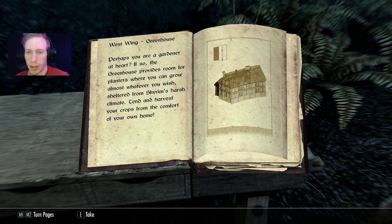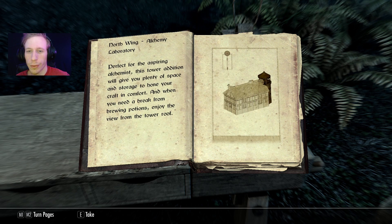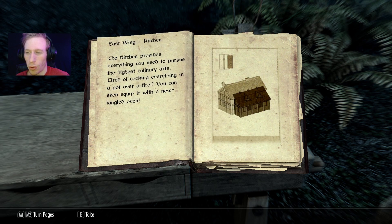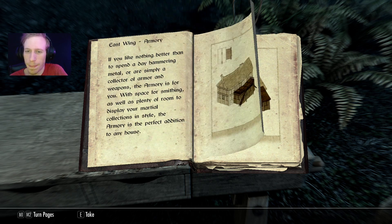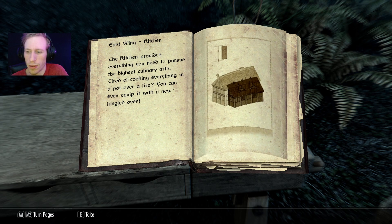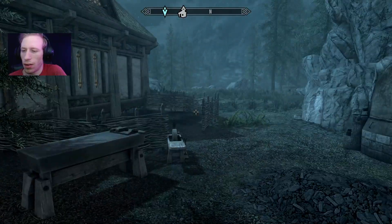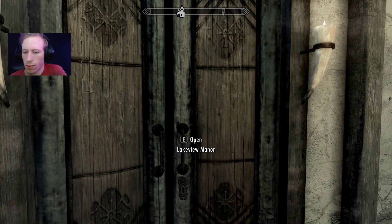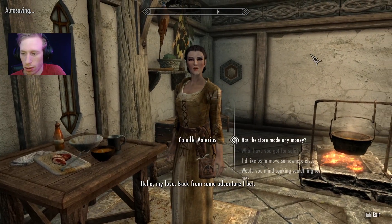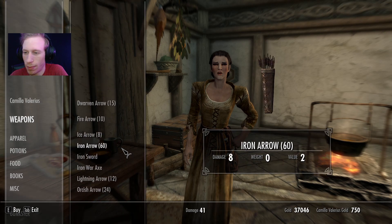Holy fuck, this is really big. Look how big this is — enchanting tower, storage room, trophy room, alchemy laboratory, library. This is gonna be so crazy. I don't know if I can add all of this at once, but it looks like some of the add-ons get added to different parts of the buildings. Oh, here she is — hello my love! We have a cozy little profit. She finally decided to join the house.